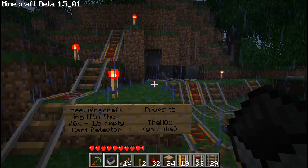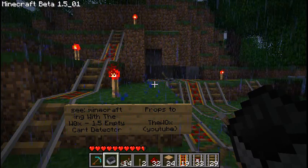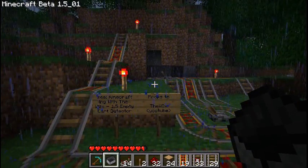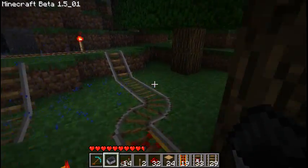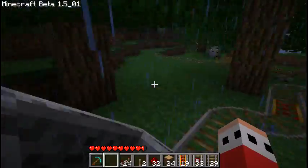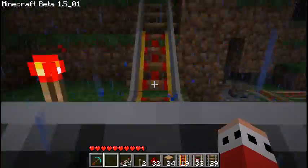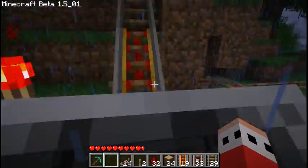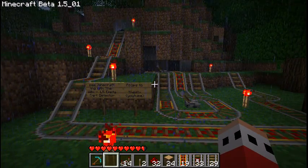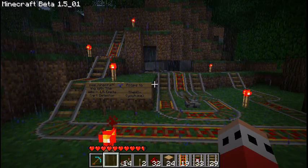Another inspiration: props to — I believe it's the W0X. He had a video on YouTube where he showed an empty cart detector, which was pretty nifty. Basically, he noticed there's not only a difference in the speed that an empty minecart gets versus a full minecart — he noticed you could actually use that beneficially. If I take this track, it goes round and round. However, an empty minecart switches to this track. I'll explain how that's done.